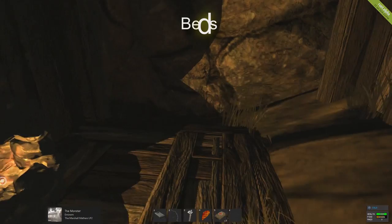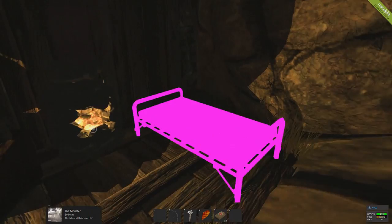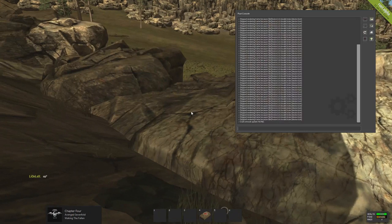The next thing we're taking a look at is beds. The texture when I was on was a little bit bugged, but I think this has actually been fixed as of the recording. Beds must be placed on a foundation, which means you can't just stick a bunch of them out in the woods. However, they are unaffected by the sleeping bag cooldown, which is brand new this patch and we will demonstrate now.